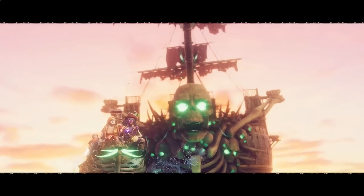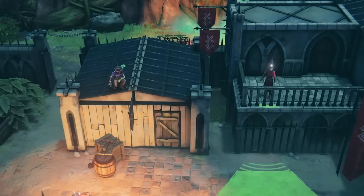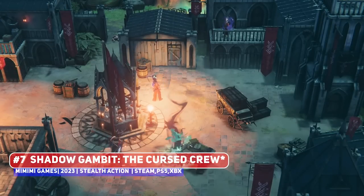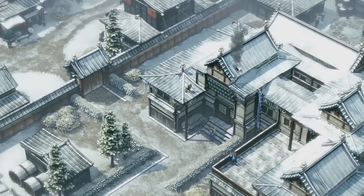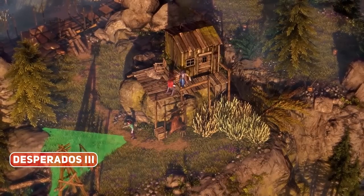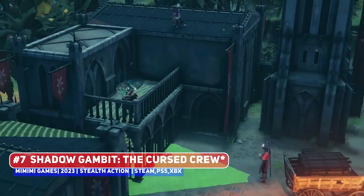The developers of this game only released a cinematic trailer and a six-plus minute long gameplay trailer with commentary, so the host is improvising by cutting the trailer together. Shadow Gambit: The Cursed Crew is a stealth action title with a pirate theme, coming from developer MiMiMi Games — best known for Shadow Tactics: Blades of the Shogun and the western-themed Desperados 3. The developer has a virtual monopoly on this market but has made excellent games, so this is of great interest.